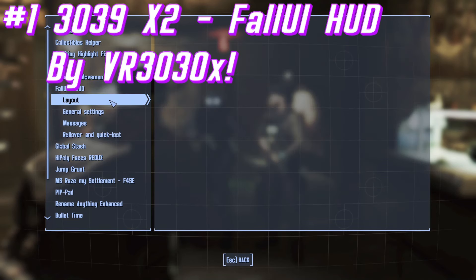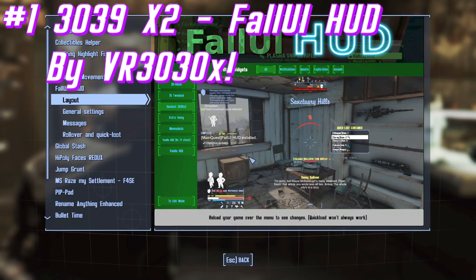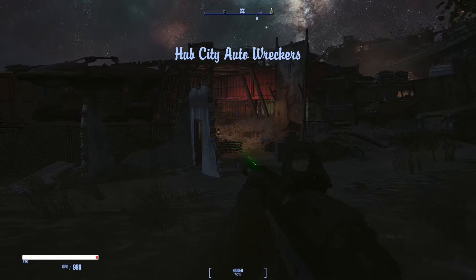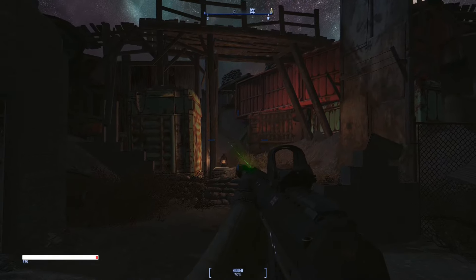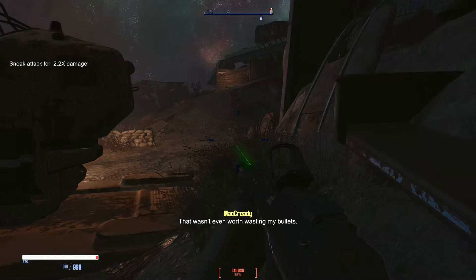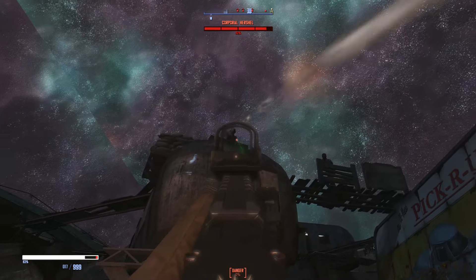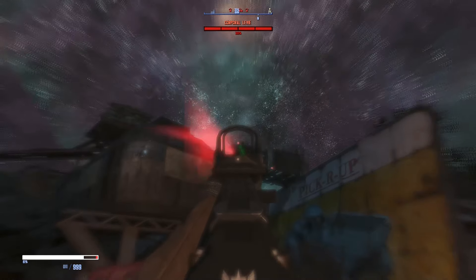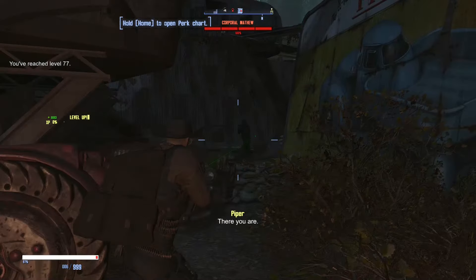For our first mod today, we have the 3039x2 FallUI HUD Preset by VR3039X. This mod adds a simple and minimalistic FallUI HUD preset that offers a variety of features wrapped in a sleek design. This preset is enhanced from the author's previous presets while retaining their core functionality. The layout is optimized for third-person shooter gameplay, divided into two sections for a better focused view. Enemy info is located at the top center, while player info is at the bottom left.